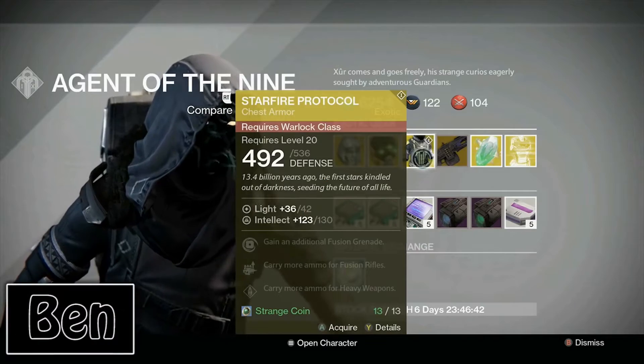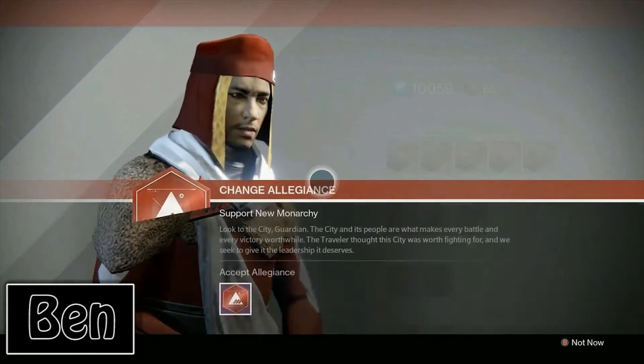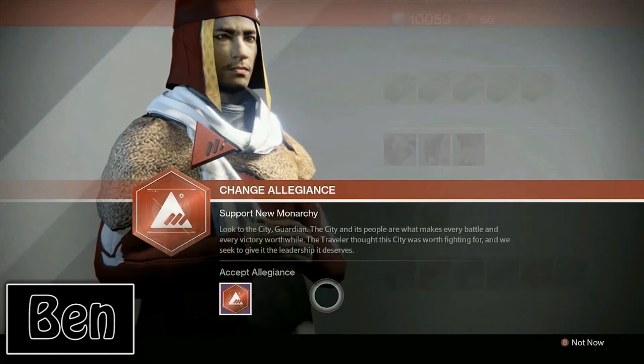We have Ben with us. It's actually on the low end of what he sold it for. There's three factions in the tower, guys. This is the first of three, and this is where you can buy gear and stuff from.